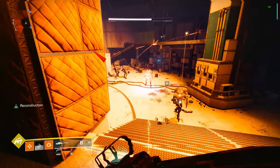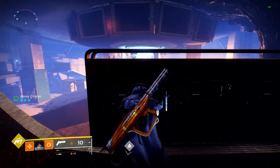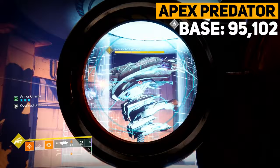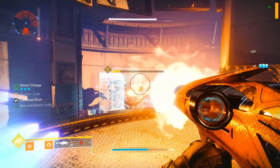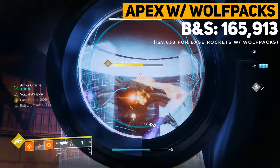The brand new Hullabaloo wave-frame GL also hits for around 42,000 at base, which is right where Cataphract is, but with its best damage perk being Vorpal Weapon right now, this is only going to offer a 10% increase up to 46,200. So right now I don't think wave-frame heavy GLs can really compete. Comparing this to Apex Predator, Apex is going to be hitting for 95,000 at base, then with Bait and Switch this goes all the way up to 123,000. Wolf Pack Rounds also affect rockets, so both the base and Bait and Switch shots with Wolf Pack Rounds are also going to be shown on screen.